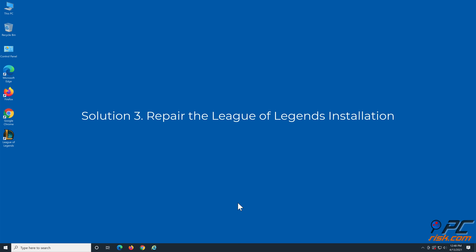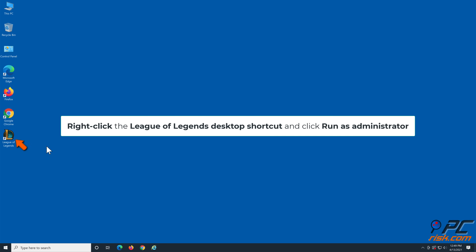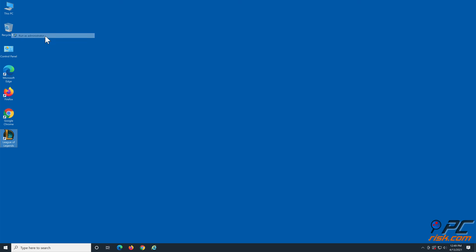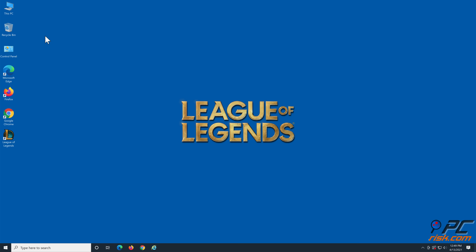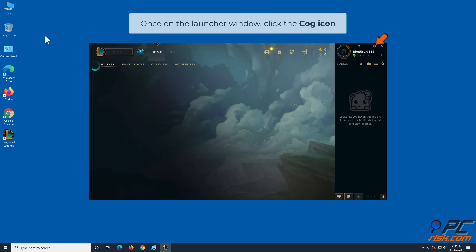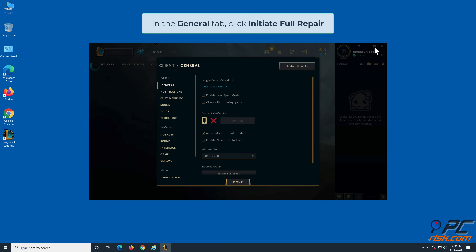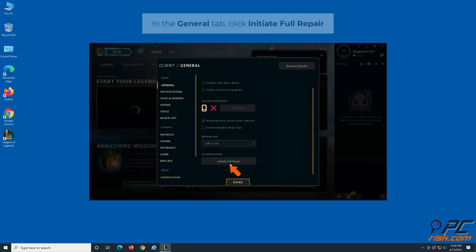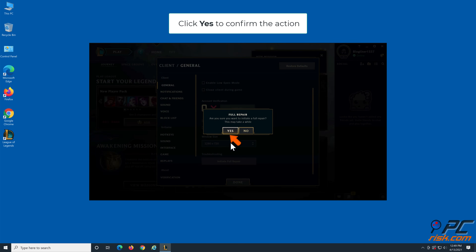Solution 3: Repair the League of Legends installation. Right-click the League of Legends desktop shortcut and click Run as Administrator. Once on the launcher window, click the cog icon. In the General tab, click Initiate Full Repair. Click Yes to confirm the action.